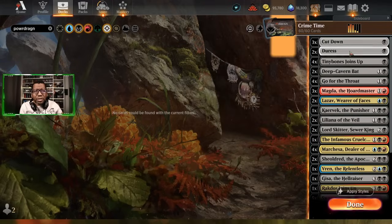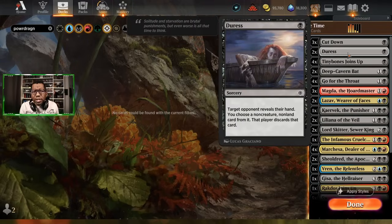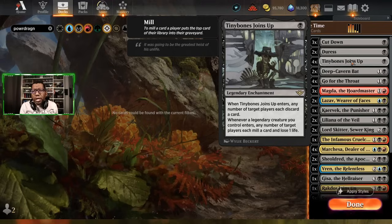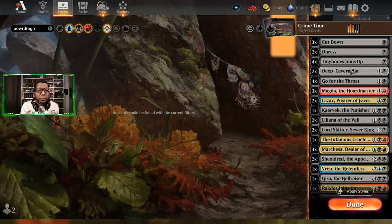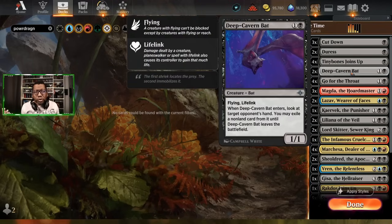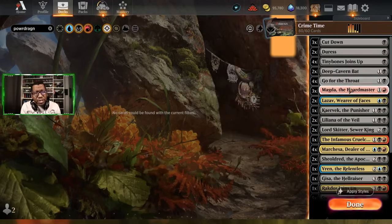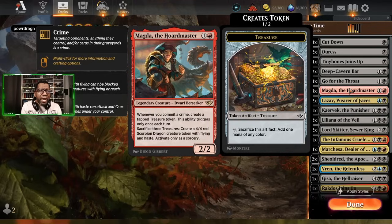Getting into the deck: we're playing some Cut Downs, we all know what that is. Duress, which we know what this is — also counts as a crime, which is kind of nice. We have Tiny Bones because we're going to be playing a bunch of legends, so that shouldn't surprise anybody. You get crime credit. Same thing with Deep Cavern Bat, but you get to take a card from their hand. We have some Go for the Throat — more crime credits and killing things.